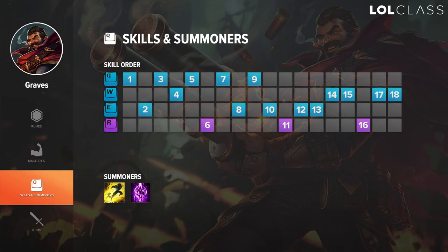For the skill order on Graves top, I'd get Q at level 1, then E in case you get ganked early, then Q again, then W at level 4. Throughout the game you max Q first, then E, then W, and level your ultimate whenever available. I like this because Q is your main burst, E is a really good dash that also gives you an extra auto attack, and W is more of a utility spell — you don't use it for damage.